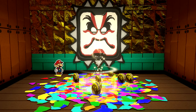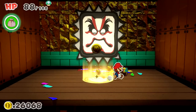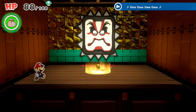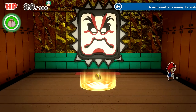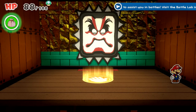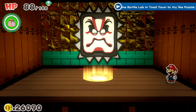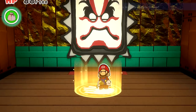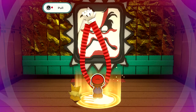Something's happening — I guess we'll have to find out after we pick up all this confetti. A new device is ready to assist you in battles — visit the battle lab in Toad Town to try the puzzle solver. Sounds like fun! In the meantime, we got our thousand-fold arms here — I guess we're doing something to this swamp. Pull him back — oh, he's gonna be mad!